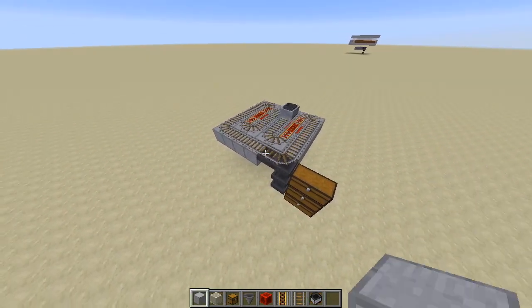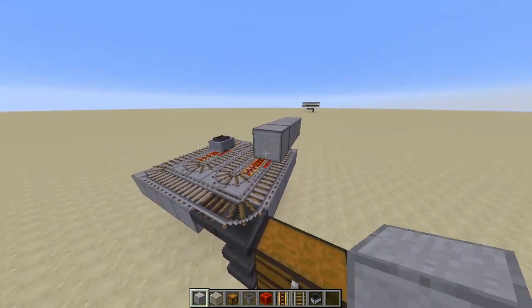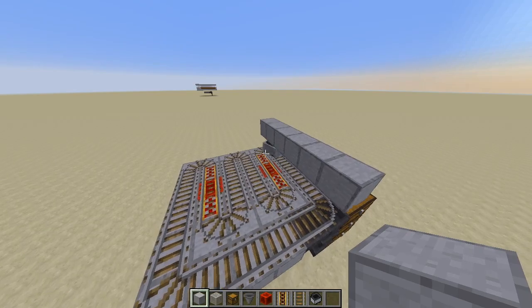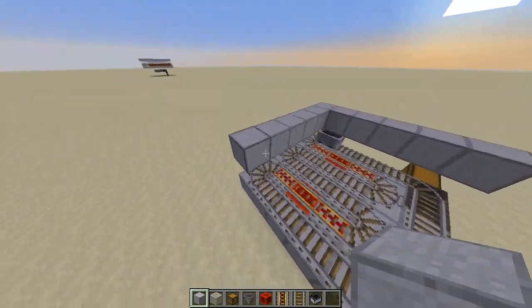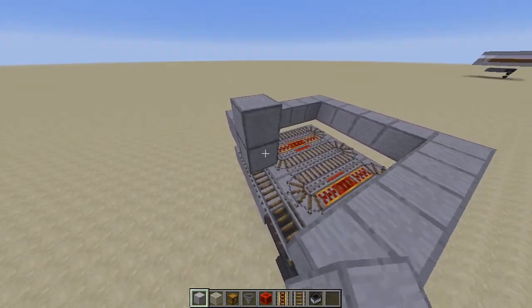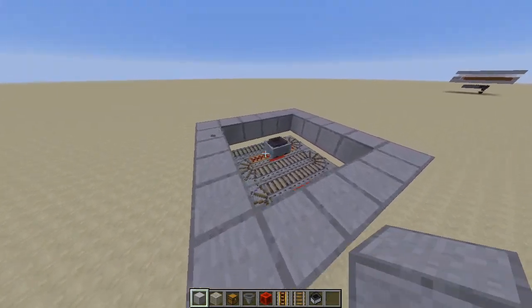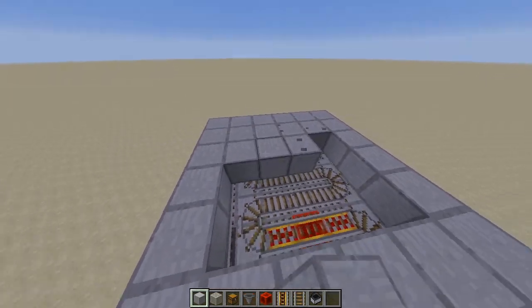The next thing is of course the spawning platform. The spawning platform has to have the same area as what you have for these minecart hoppers, so it can cover all of the areas where the items will be dropped from those iron golems. Let's just fill this up.